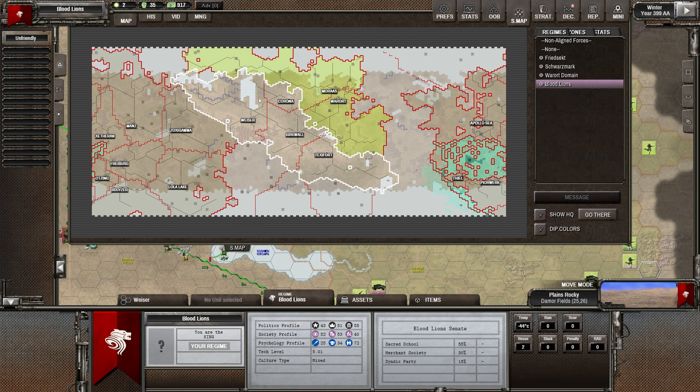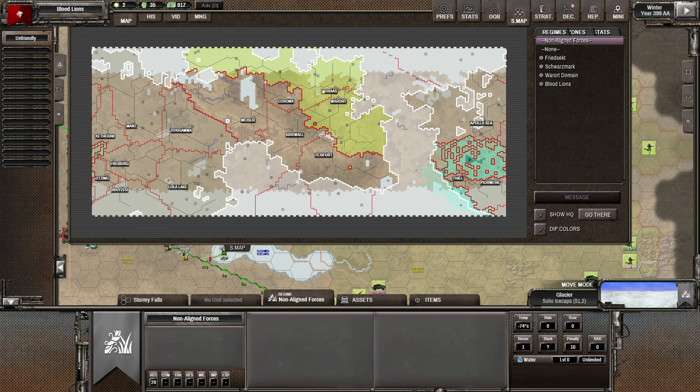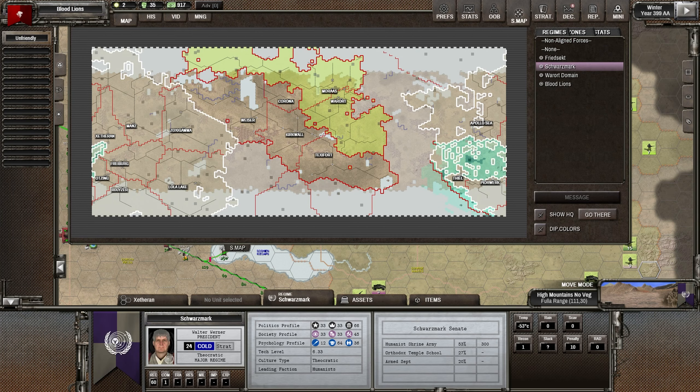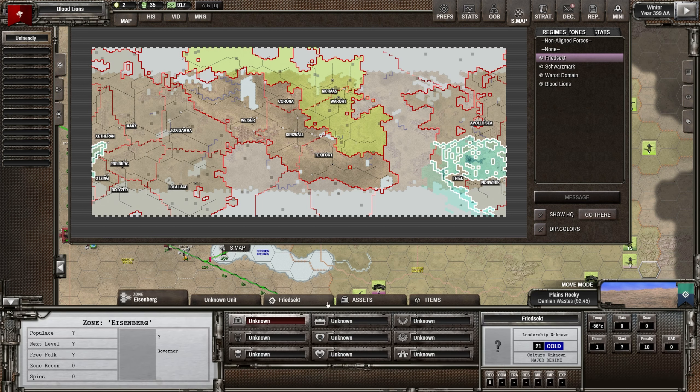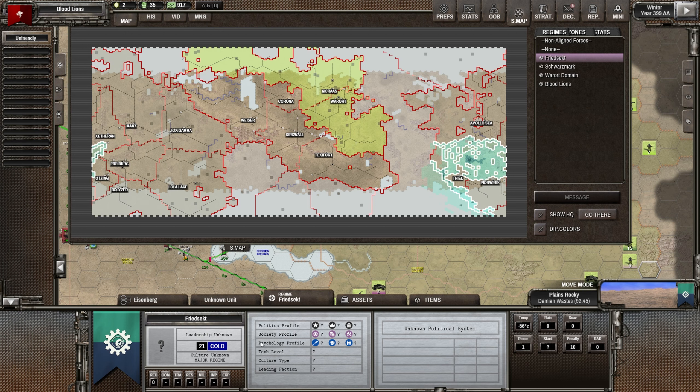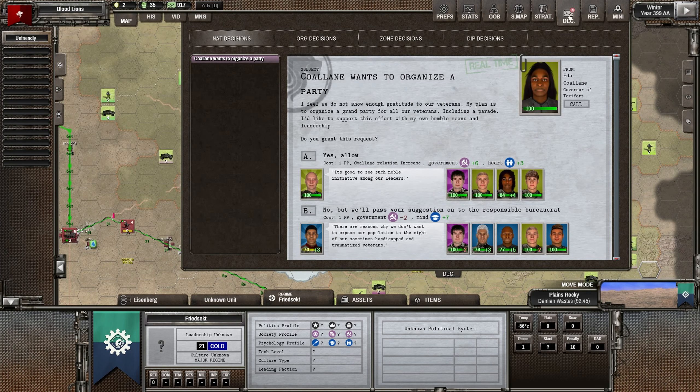If you look at regimes - this is our territory, then we've got Varort here, this is all unclaimed land, and then we've got Schwarzmark here. We've also got Freedsekt - I think that's these guys. They don't seem very big, and they're also a difficult regime.